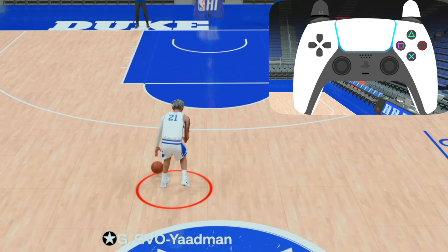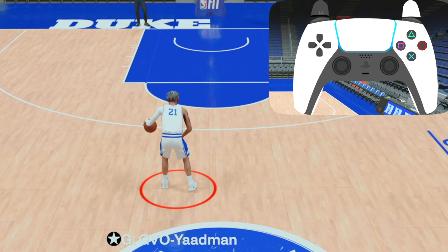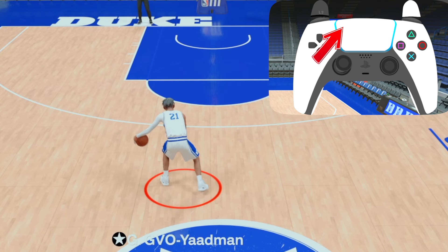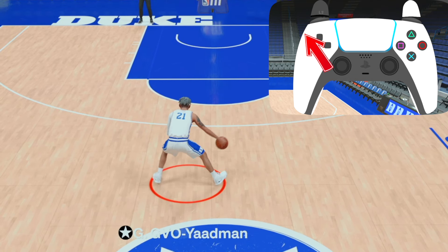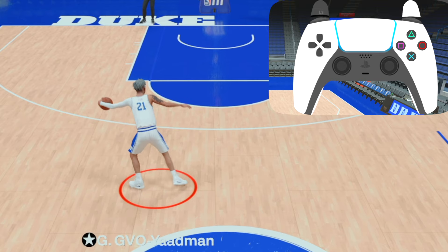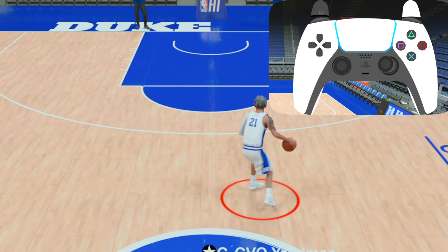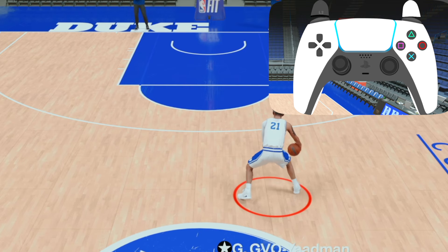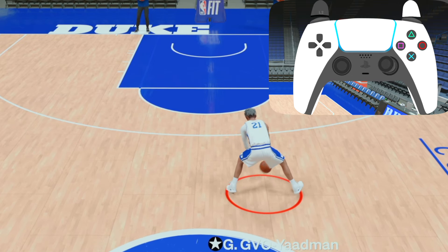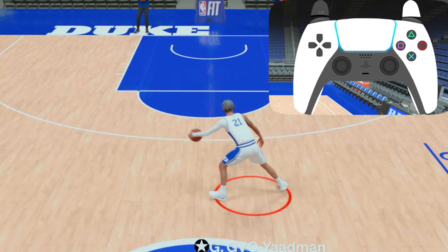Let me break it down in slow motion. All you're doing is holding R2 and flicking the right stick straight across to the opposite ball hand. As soon as you see the basketball bounce — or anticipate it, because the game is delayed — flick the left stick diagonally up to the direction you're crabbing to. To go back the other way, crab back. Once you do that crab back, flick the left stick diagonally up back to that side again. That's how you keep it going.